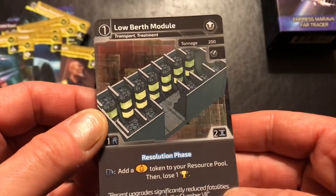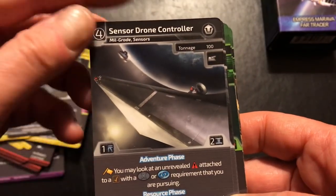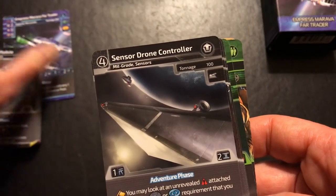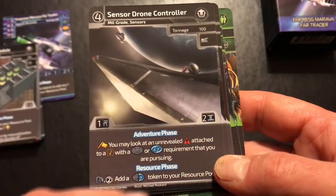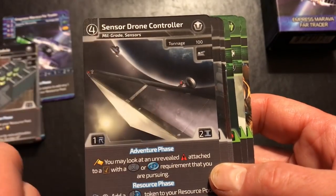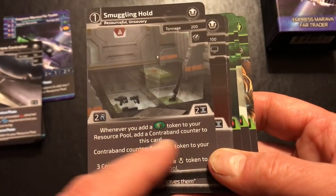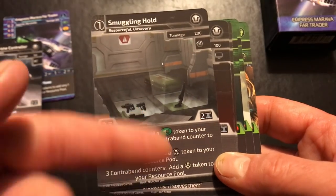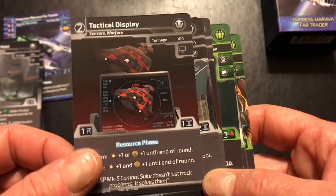Moving on to upgrades: there's a Low Berth Module — you can add a passenger token to your resource pool but then lose a victory point. There's a Sensor Drone Controller. The tonnage rating on this ship is 200 and I don't see any cards above that, so the tonnage maximum may not come into play. There's also a Smuggling Hold: when you add a cargo token you must add a contraband counter, and contraband counters give you some benefits — a nice card that can build on itself. The Tactical Display is another combat card, probably not useful for soloists.